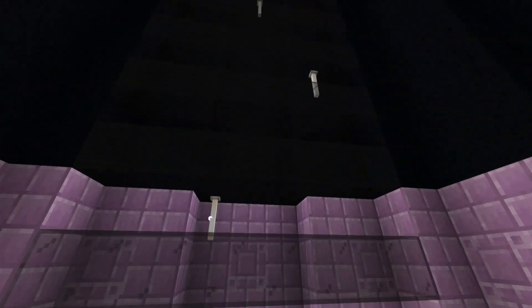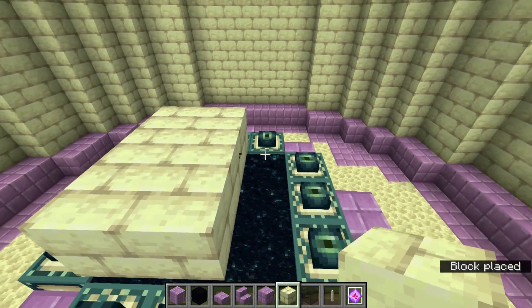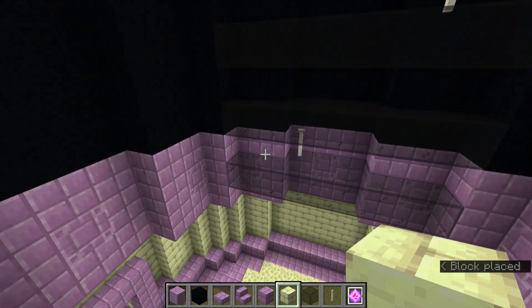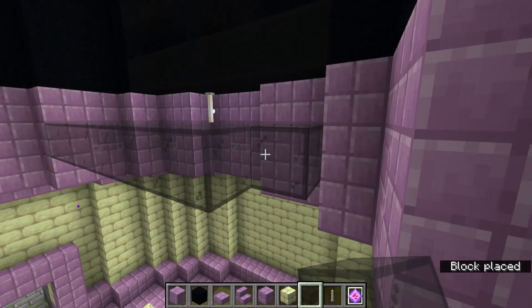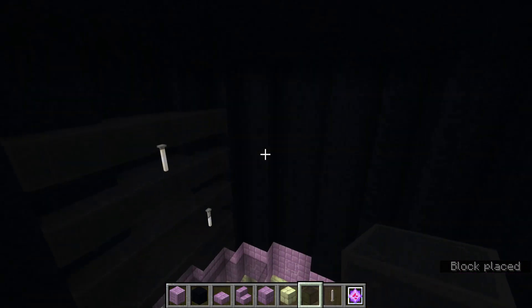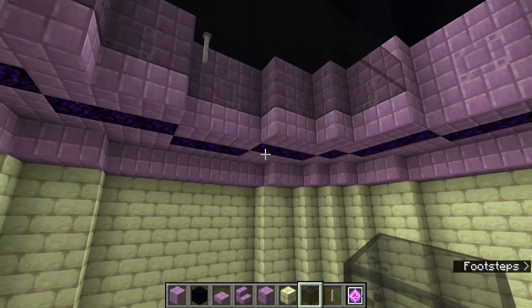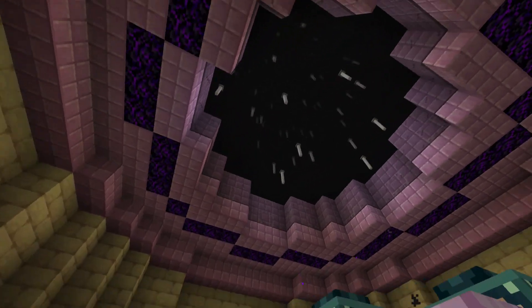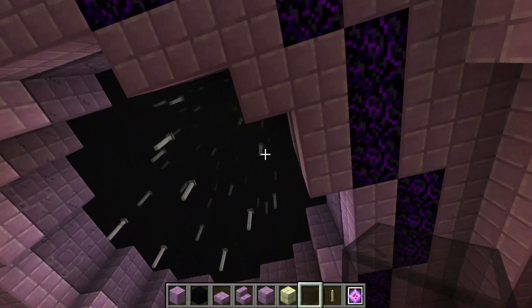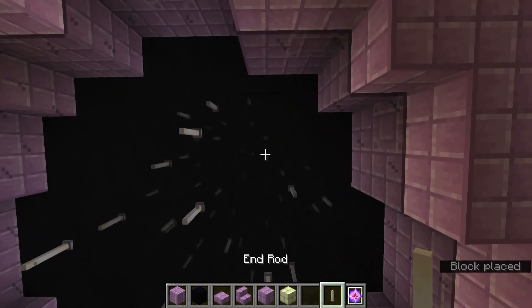You can make it even better by adding end rods. Cover the portal back up if you uncovered it, then start placing end rods from the top rather than the bottom, on the underside of these glass layers — otherwise they'll get covered up later. The finished result of having end rods scattered between the layers looks very cool, as if you're jumping into the end portal.